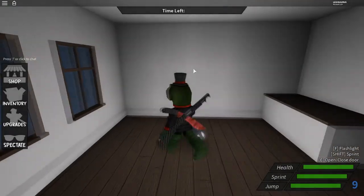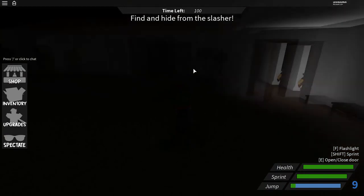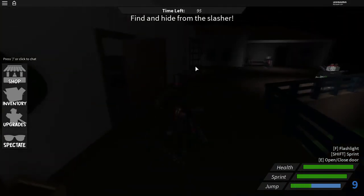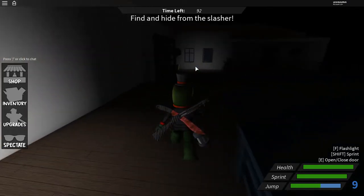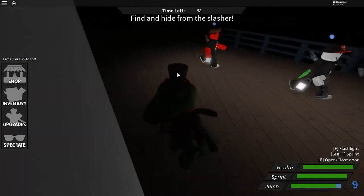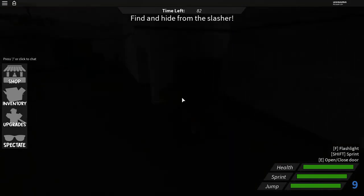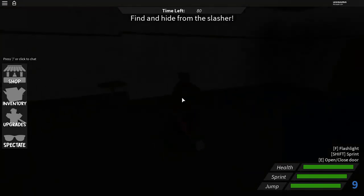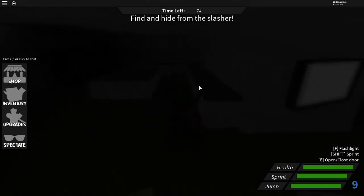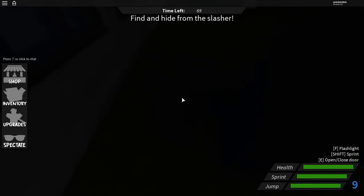I'm 100% sure I clicked AFK, but I'm the hunted and if I win it's going to count towards my daily mission. So I'm just going to try to find a good hiding spot. There are always people with flashlights showing where I am - nine out of ten times when I die it's because some guy with a light is standing next to me showing the slasher where I am.